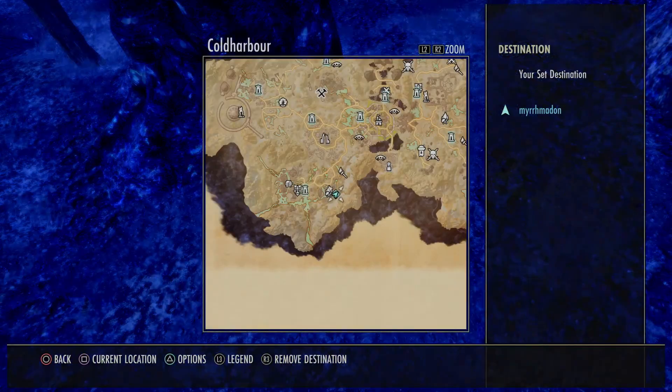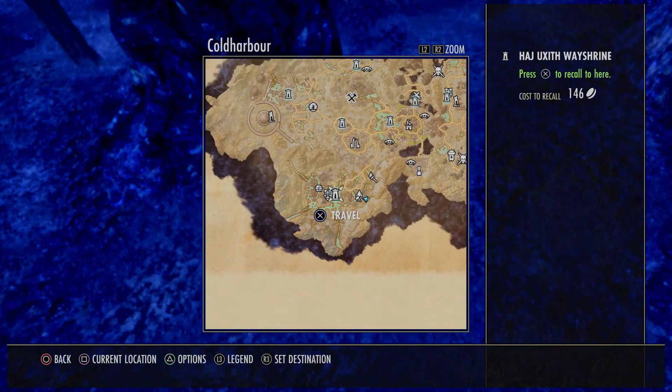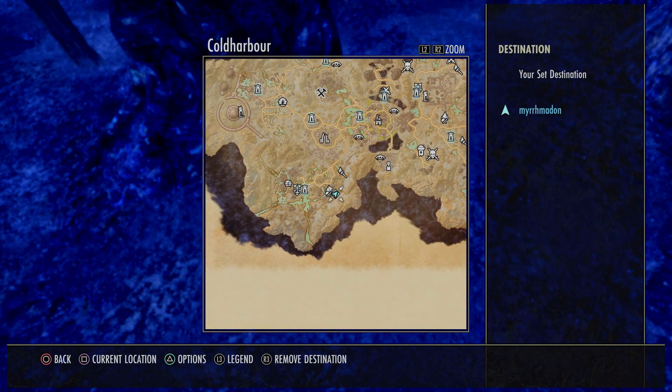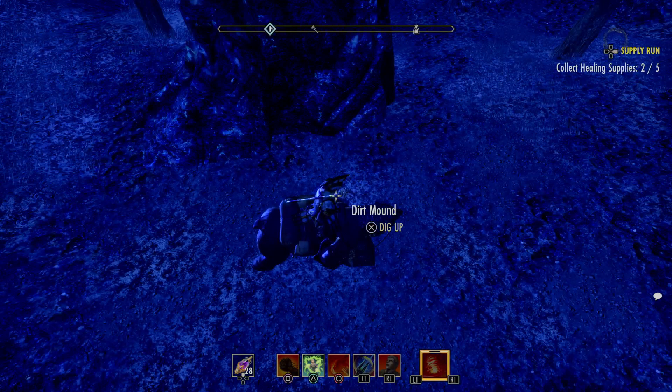We started from this way shrine, made our way east to this point here just on the other side of the Font of Schemes. And that's how you find the mound. Thank you very much for watching guys.